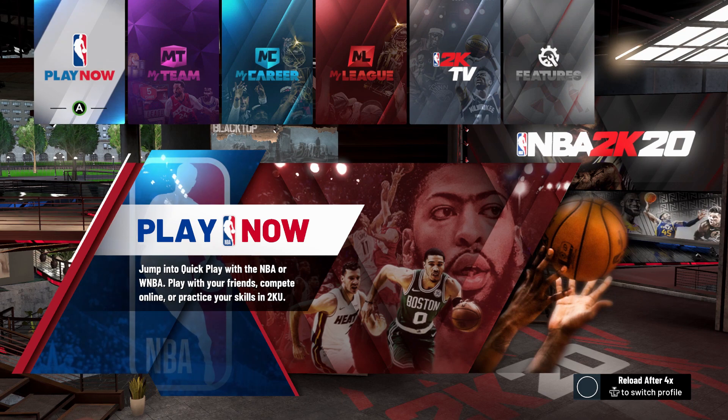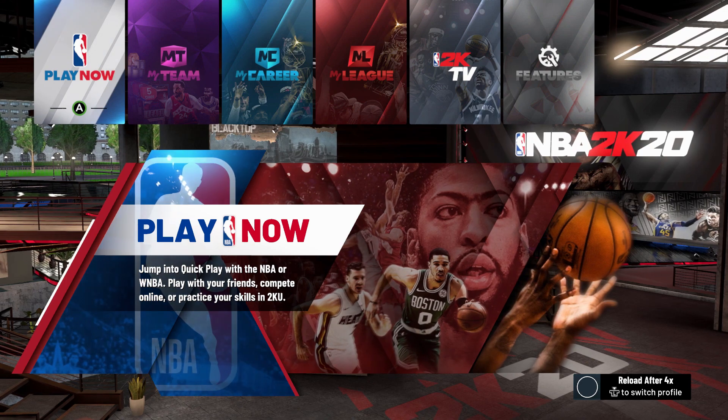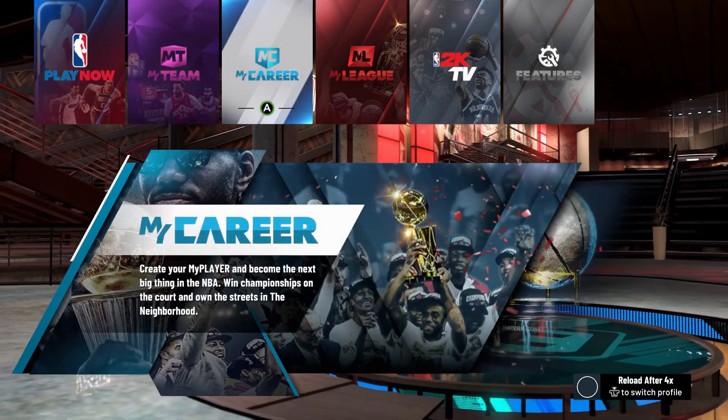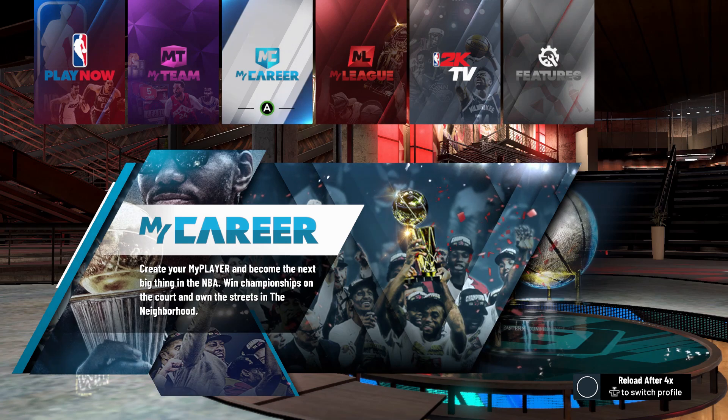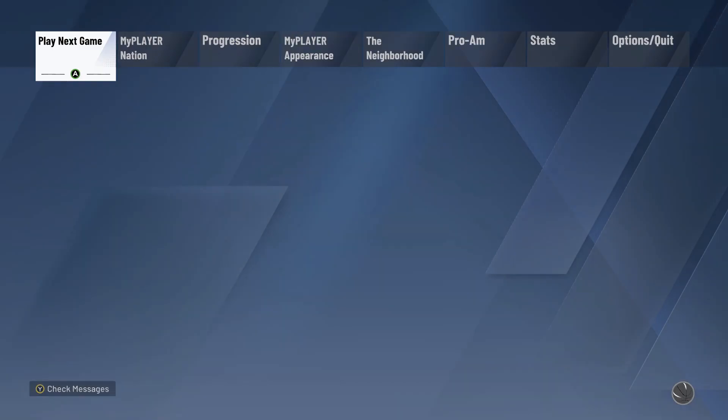In this episode we are back on NBA 2K20. We are going to be continuing our MyCareer that we started recently. That would be our Facilitating Finisher — 6'8", small forward.